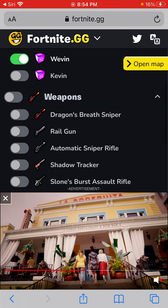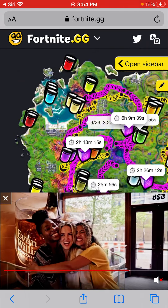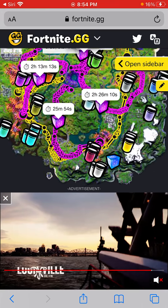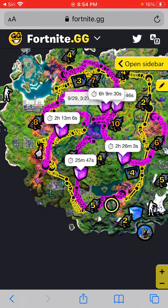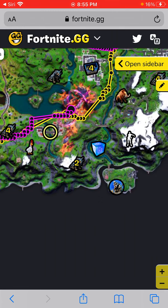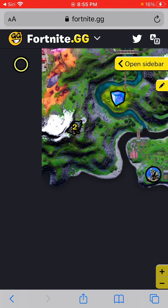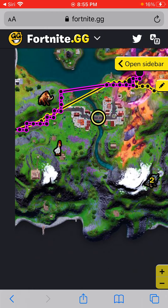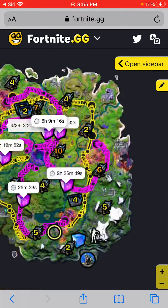So look, when I turn on this, it'll show all of them. Also, like where the wolf is — right here is the wolf. I guess this is all the challenges for him.